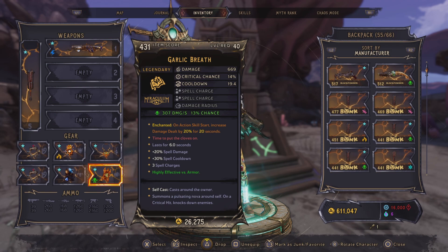So we have Garlic Breath. I don't think a lot of y'all have this because of how the drop rates in Wonderlands are with the wheel and everything, but I got a god roll with three charges and it's perfect for this interaction. This spell summons a pulsating nova.